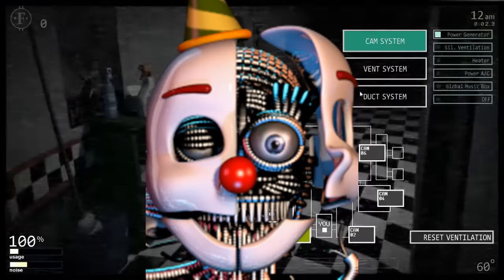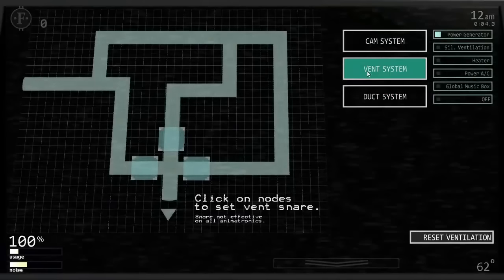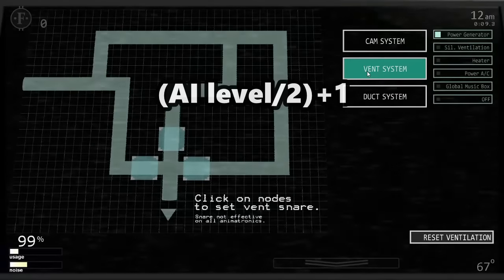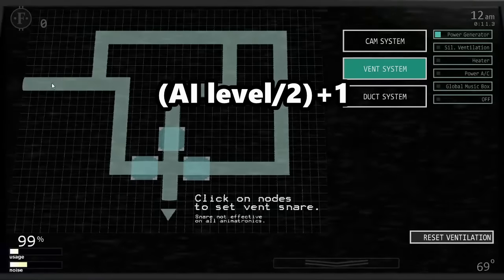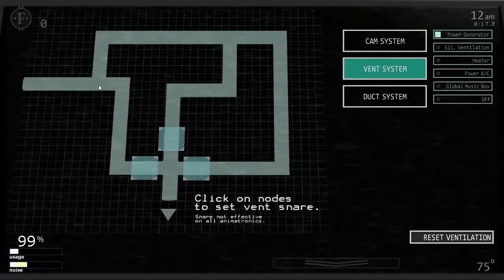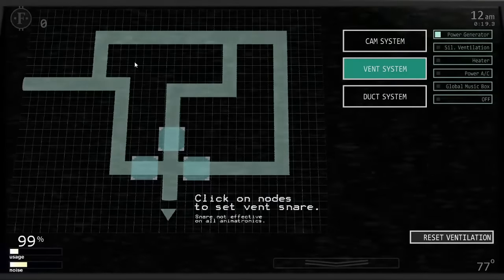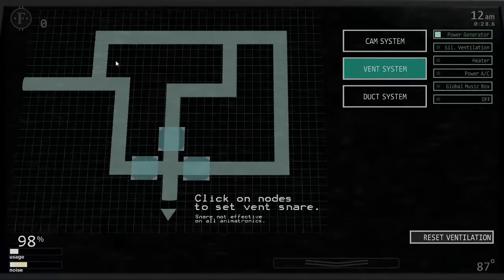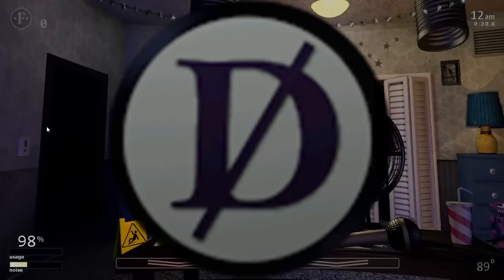Ennard is another vent character, but he is very hard to see on the vent camera, only appearing for about 20 frames each movement — determined by (AI level / 2 + 1). He has a starting speed of 1, increased by 5 every time he turns a corner. He cannot be stopped by the vent snare; however, he will make a squeaking noise when he is ready to attack. If the monitor is flipped while the vent door is open, he will attack; otherwise he is sent back to the start. Deal with him the same as all other vent animatronics. He cannot be disabled using the death coin.